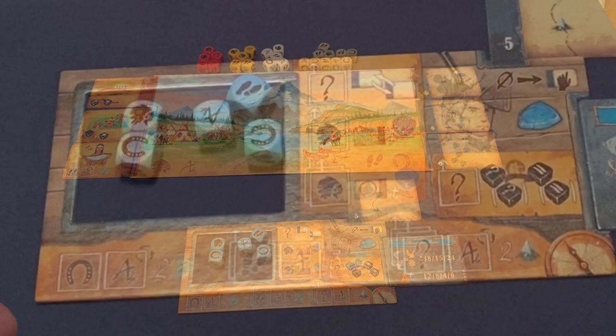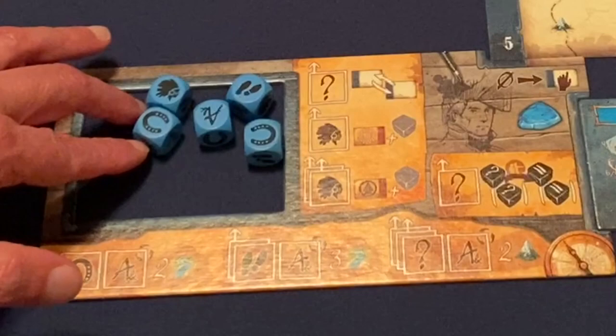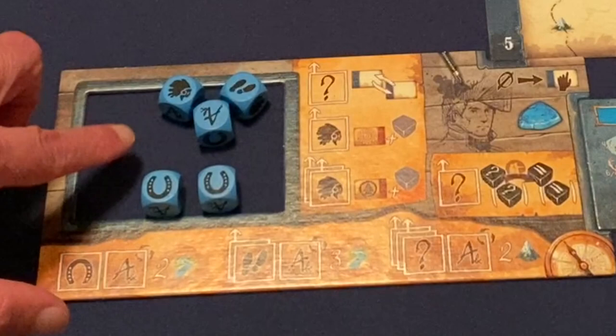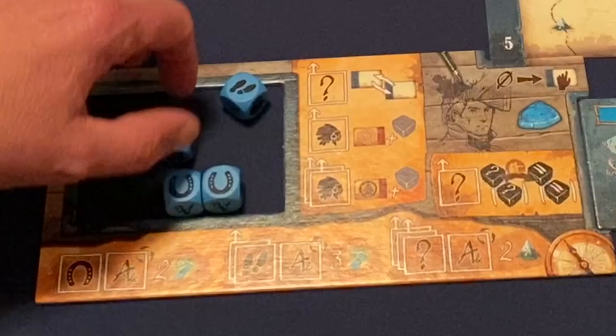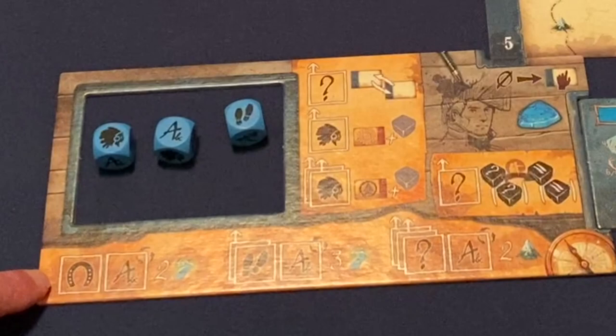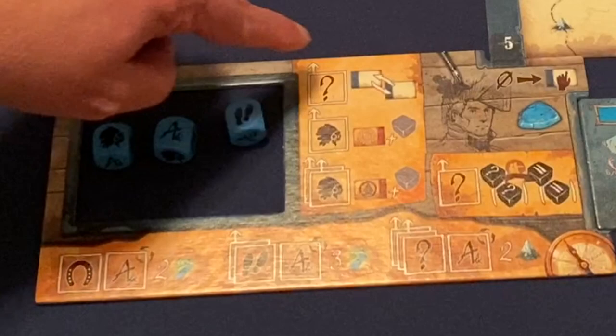On your turn, you select one die face from your dice pool and activate all dice showing that same symbol — placing them on your board where there's a matching symbol or a question mark wild space. For example, if I have two horseshoes, I place both on horseshoe or wild spaces. Once placed, that is your turn; those dice are assigned to your player board.